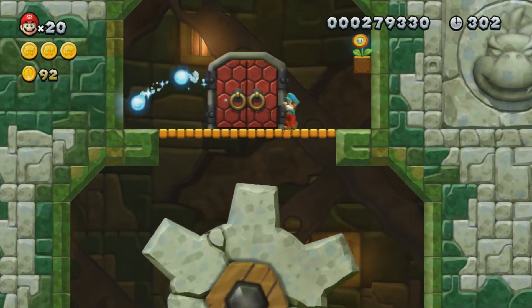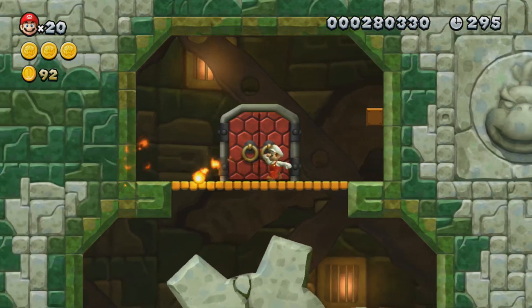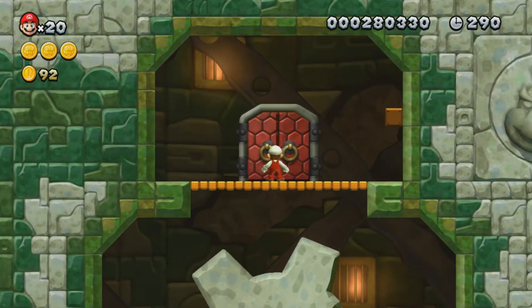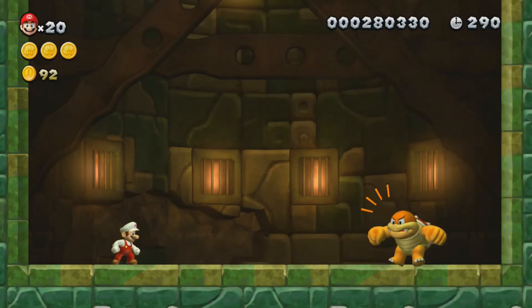At all these boss doors in a tower and a regular castle — which we'll be getting to at the end of the world — there will usually be power-ups, usually a fire flower or an ice flower or something at the side there, so make sure you check for those. And here we go, here is the mini-boss of the world — the boss of the tower.